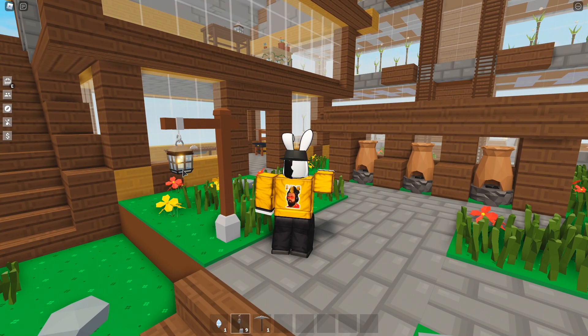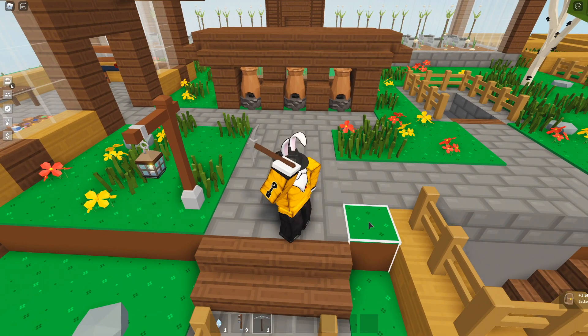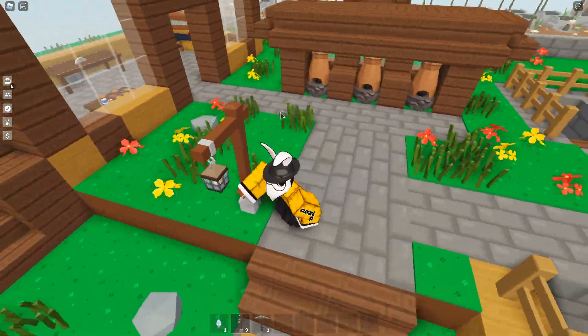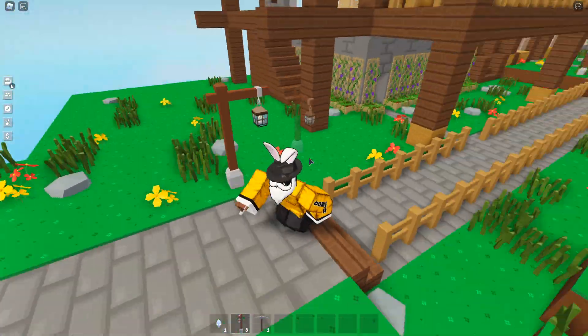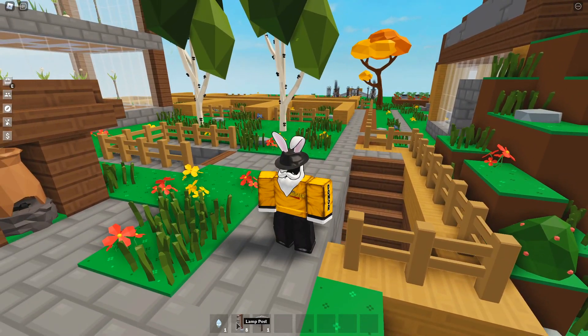The lampposts are turned on — this is pretty cool. I definitely want to put a couple of these around the base. I'll just scatter those around. On the first inventory slot I already have the new island key.